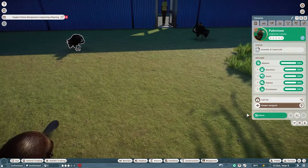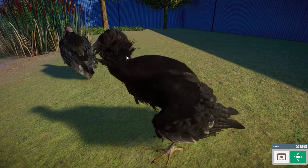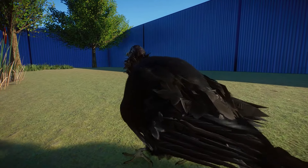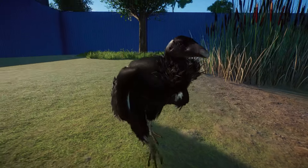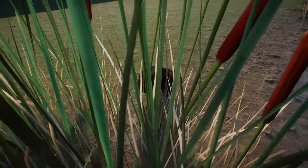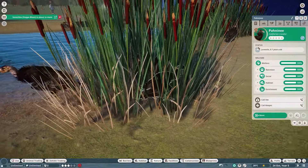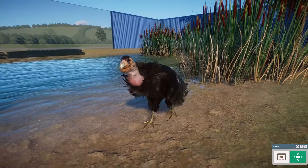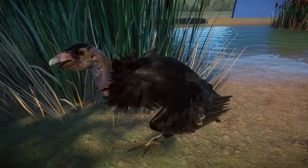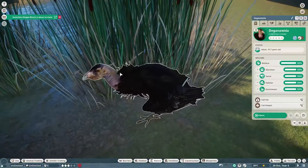Moving on, we also have another animal from California — this one would have been extinct if not for zoos. This is the conservation showcase right here: the California Condor. A really awesome species. If you're doing a San Diego-based project like I am, this animal is a must-have. This one was almost hunted all the way to extinction, but it was the really awesome work of zoos like the San Diego Zoo that were able to bring the species back from the brink. They are a gorgeous bird — maybe not to some, but I think they are absolutely striking.